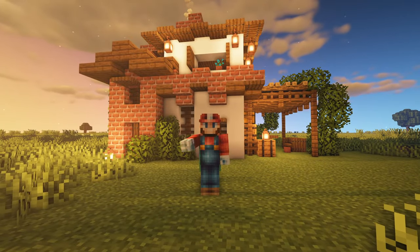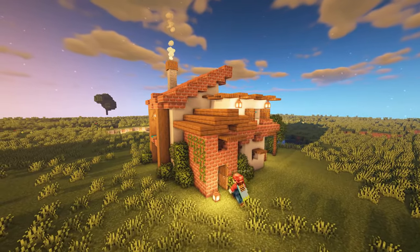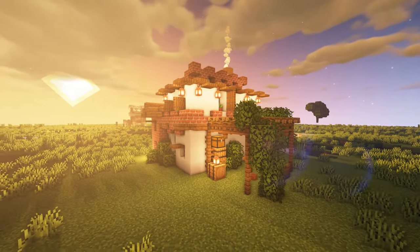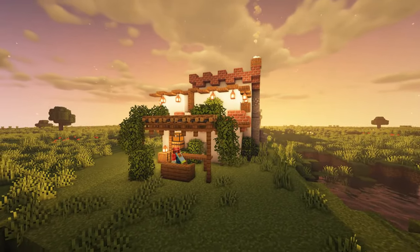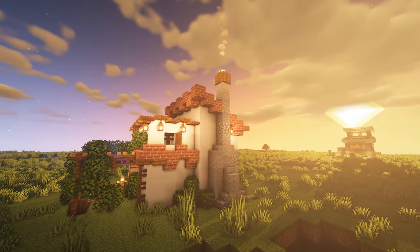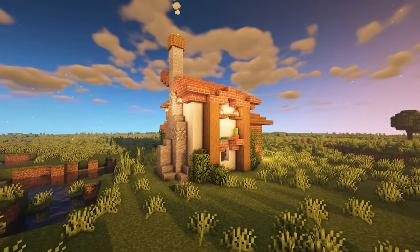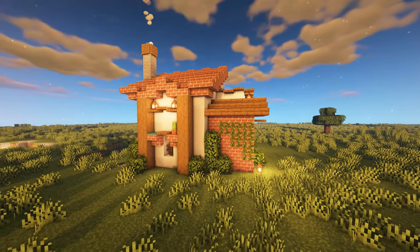Hey guys, Mario here and welcome back to yet another Minecraft house tutorial. Today we have a very simple but aesthetic Mediterranean or Italian villa styled house. It features a ton of outdoor space and natural lighting with tons of detail, including this pergola or grapevine overhang, as well as shutters and a unique roof design with trapdoors. Let me know what you guys think about this style as opposed to my normal rustic house, and let's get started.